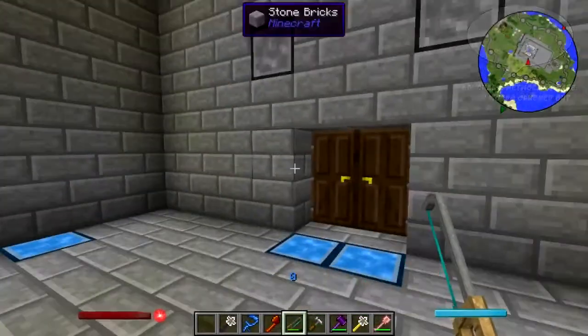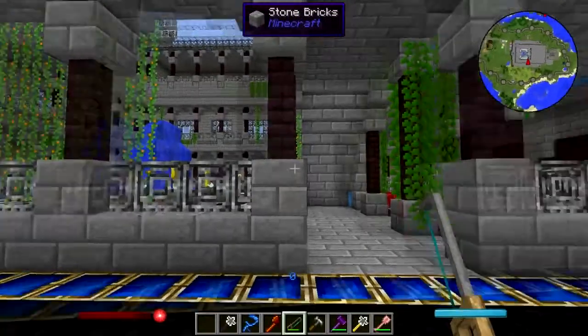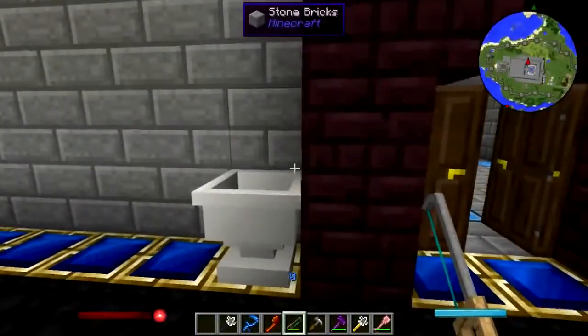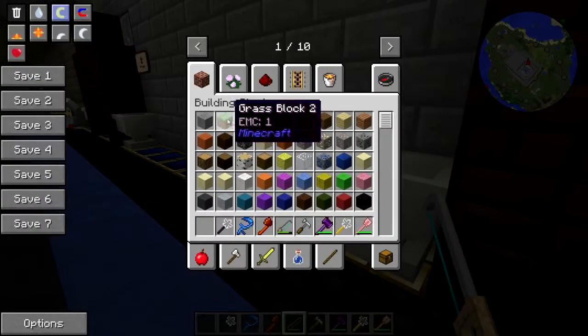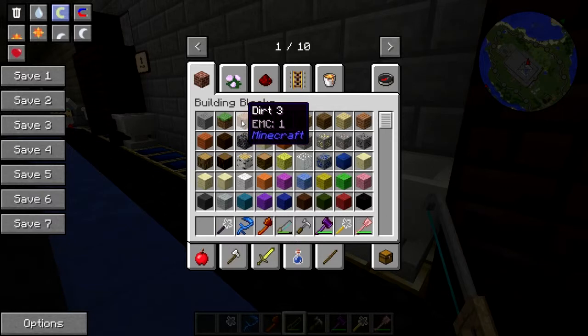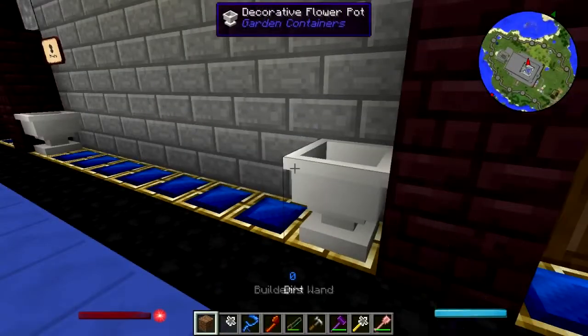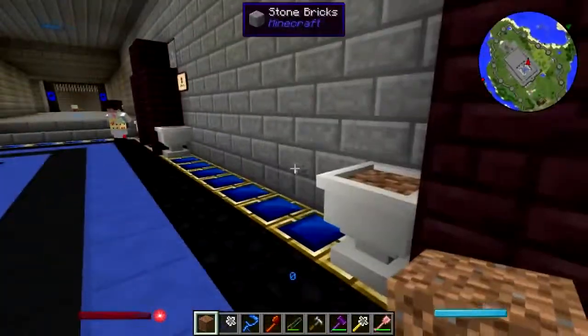Hey folks, welcome back to Natural Magic Building. Today we're going to work on a room that might be a little disturbing, honestly. Let me try something here real quick — give me some dirt, let's put some dirt in there. I want to see before I do this thing that I'm gonna do.